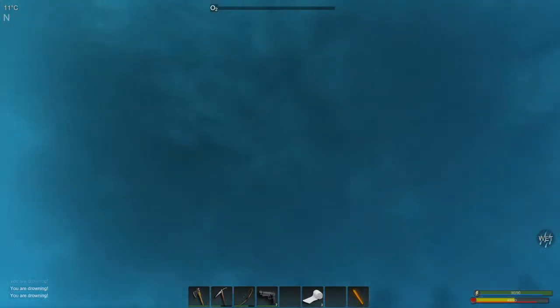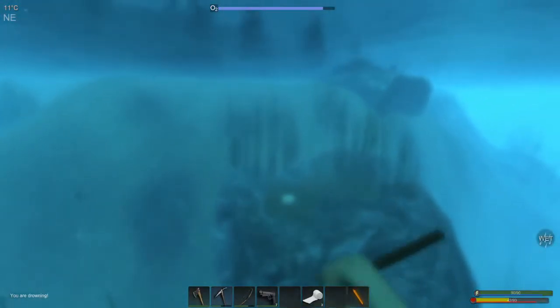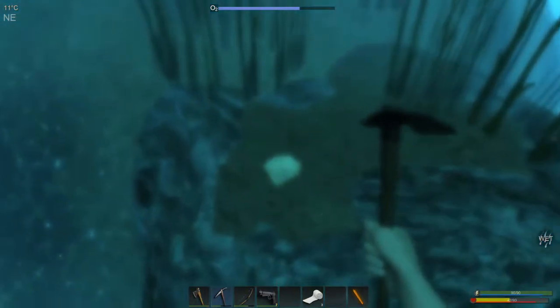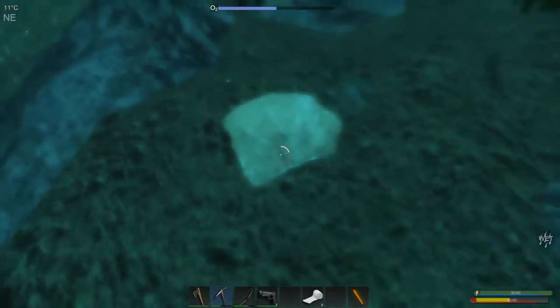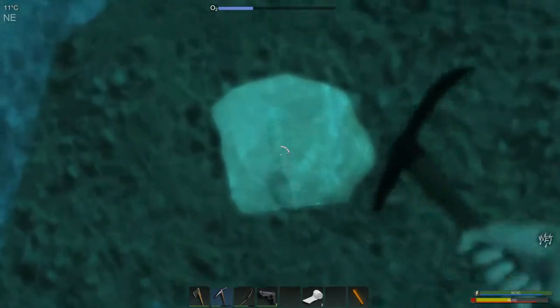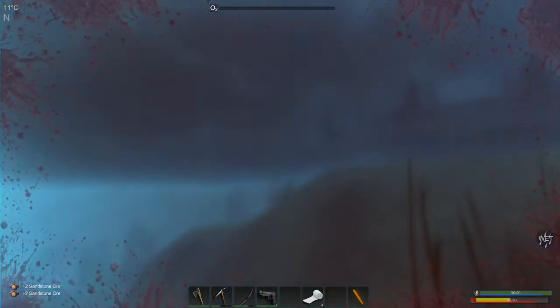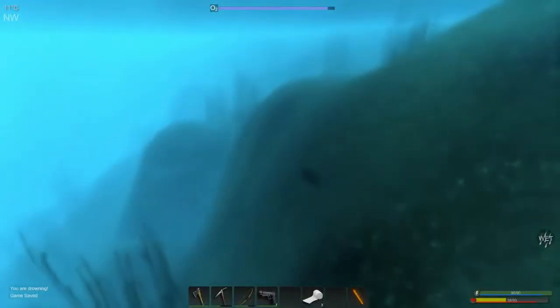Get that out of your hand, swim like your little life depends on it because it does. We could go stand by the campfire and get our health back, but I think we're just gonna risk it and go out into the world - because what could go wrong in Subsistence, right? It's an easy-peasy game. We're gonna need that for glass. I'm gonna be down here too long again because you wouldn't let me have my sandstone.